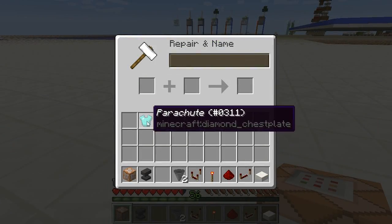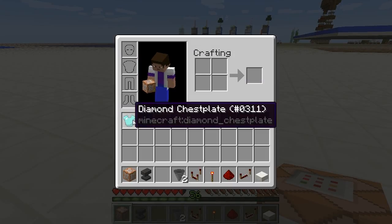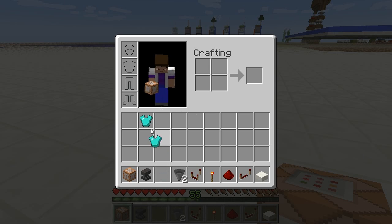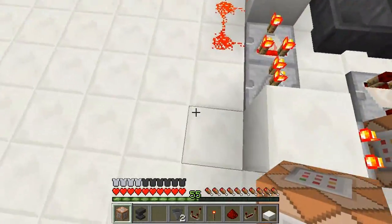So we can go over here and put our diamond chest plate into the anvil. This is in the snapshot, of course. And we can name it parachute. It costs one level to name. And we can put that on — like so. And now the parachute is activated.